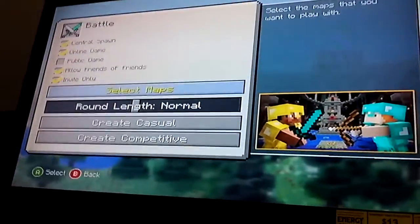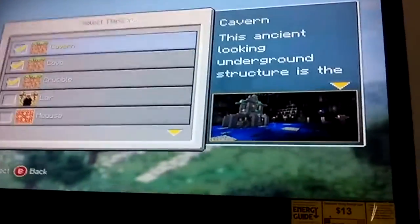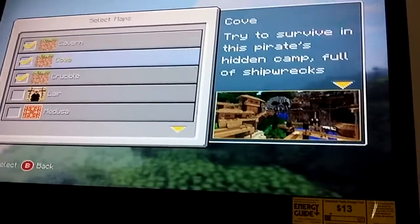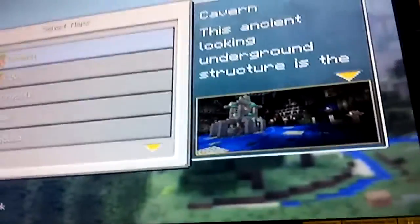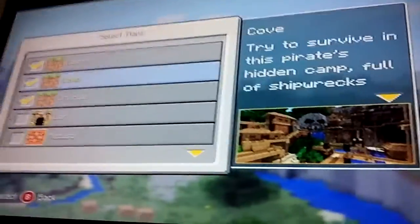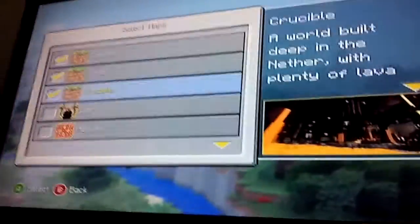Then this is 'selected maps' — you can select maps. I got the Cavern, which is an ancient-looking underground structure. And then there's Cove — it's trying to survive in the pirates' hidden camp, full of shipwrecks.